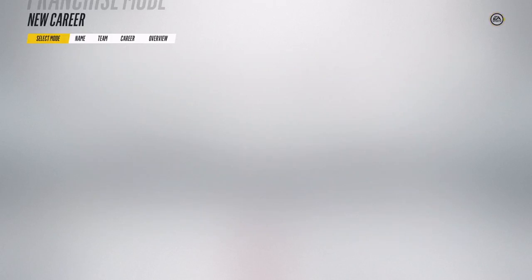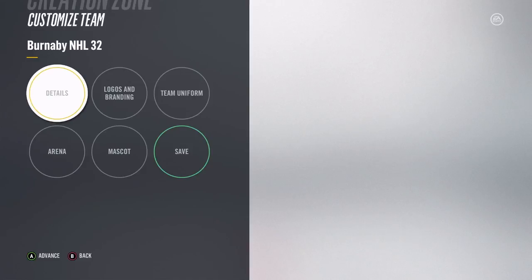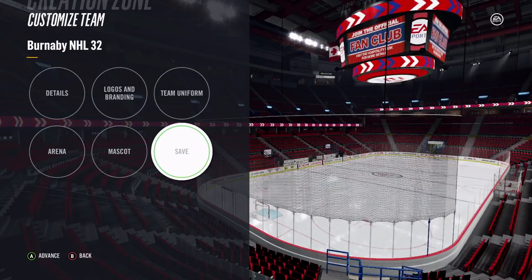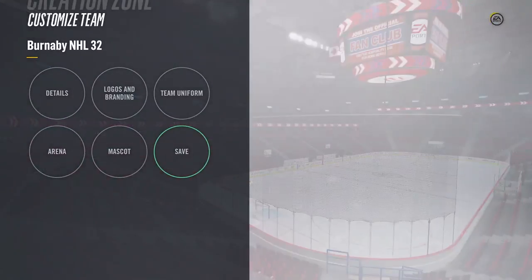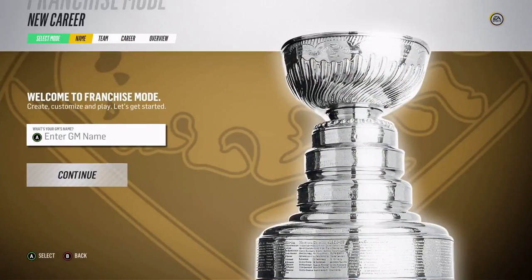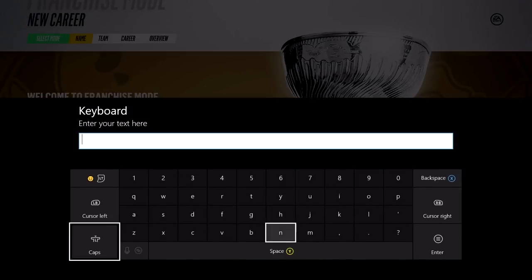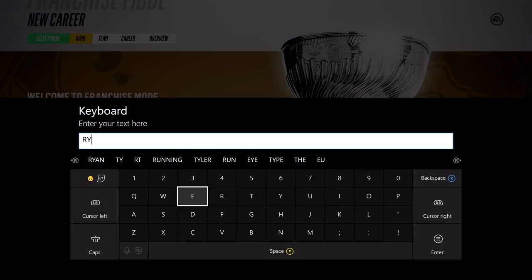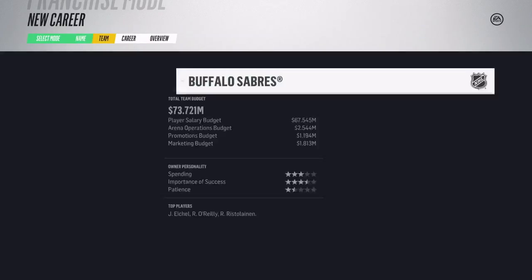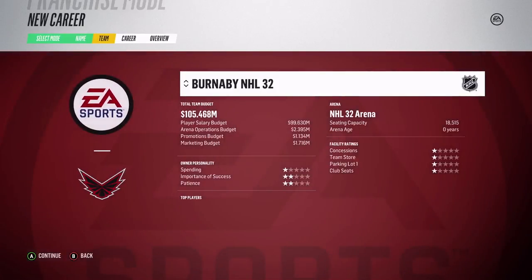I'm going to give you guys a first look at the 32-team expansion draft. You're going to have to create a team - I haven't created one offline here - but we're just going to be the Burnaby NHL 32 team. It's kind of cool that you get to create your roster. There's also a way to create an AHL affiliate, so we're going to go GM 32 and GM Dry.